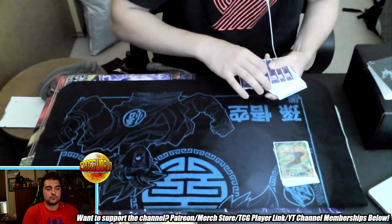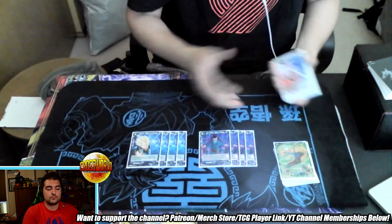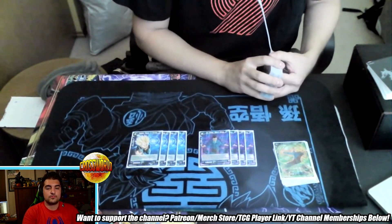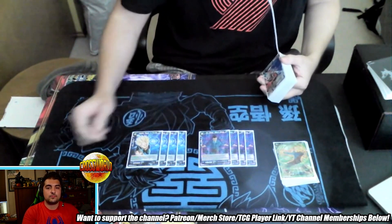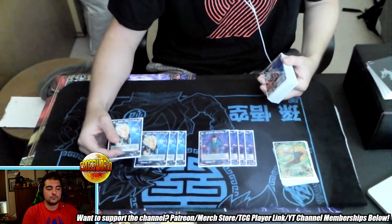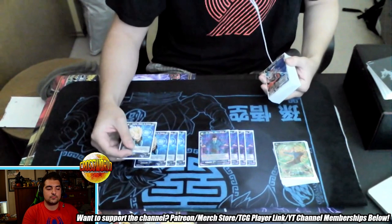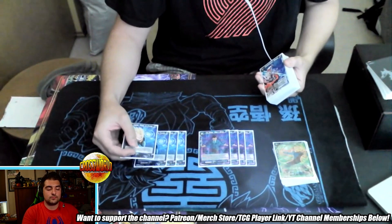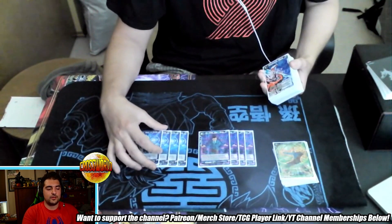The bread and butter of the deck: four Gohan gates and four Vegeta Ready to Rumble. Very similar to Baby — you're floodgating your opponent pretty much every turn. The really cool thing about Vegeta in this deck is you're paying four for it, so anything like Super Kamehameha in black decks that stops the summon of a three cost or less wouldn't stop it here. This card is actually way more lethal in this deck than in Baby because there are a lot fewer outs to it.